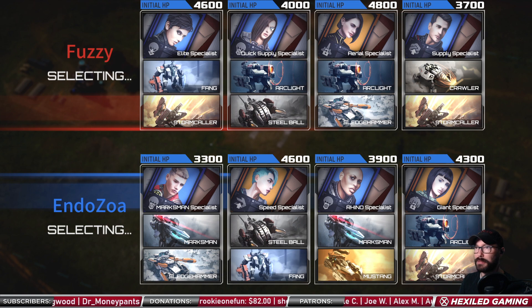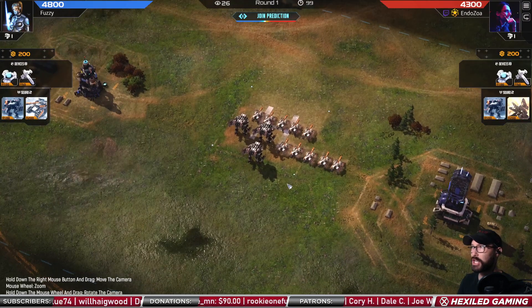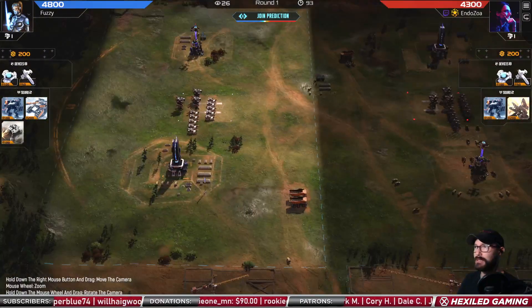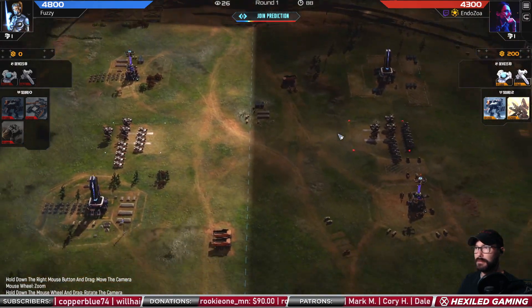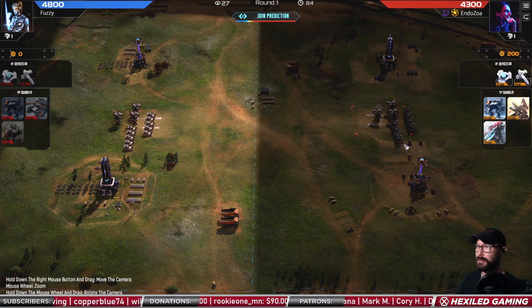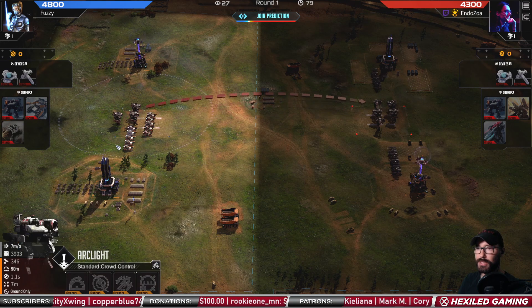We've got supply specialists — quick supply specialists, those seem pretty popular. Marksman spec with a marksman already in the units, that's a bummer. Rhino's pretty good, goes giant. Aerial specialist versus giant. So we've got arc lights and storm callers on the right — storm callers very, very popular. Left side: sledges and arc lights unlocked, crawlers.